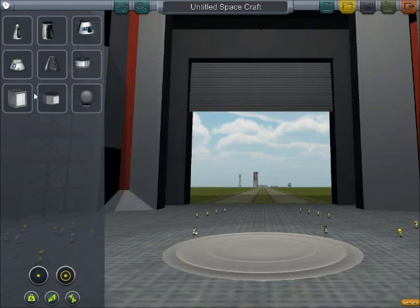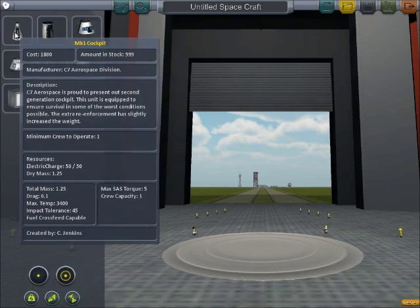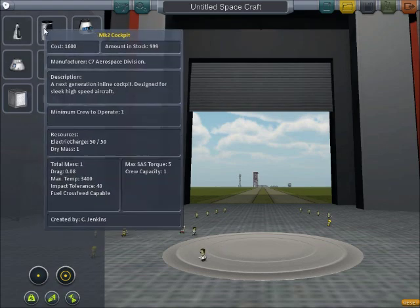We'll start with building a rocket — that's going to be our first tutorial. You can read the descriptions of all of these items; a lot of them are pretty funny if you read them. But what we're going to focus on for the pod is the minimum crew to operate, mass, things like that. That's going to determine how many Kerbals you can get into space and how much power you're going to need.